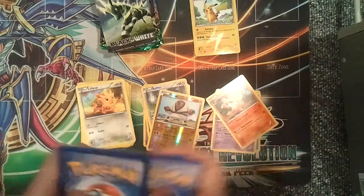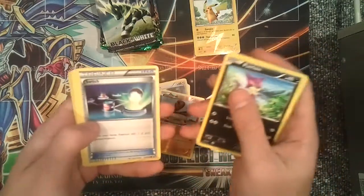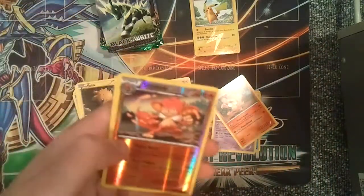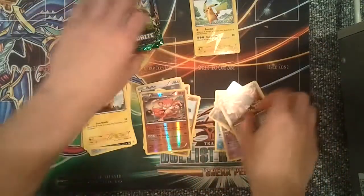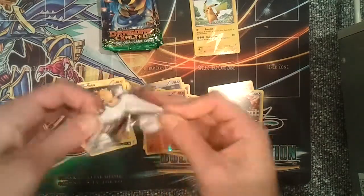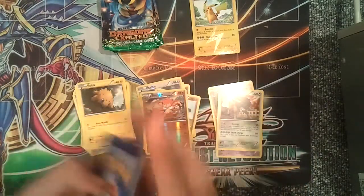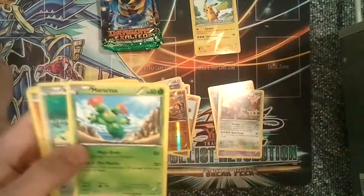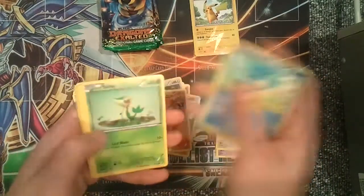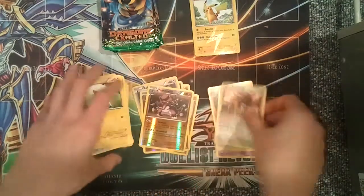I knew Black and White was better than Emerging Powers. Pack two: Watchhog, Whirlipede, Munna, Purloin, Switch, Patrat, Joltik, a Potion, a reverse holo Simisear, and a Bouffalant. I don't know how Bouffalant's not the evolved form of Tauros — it just doesn't make sense, I feel like they messed up. Pack three: Energy Retrieval, Maractus, Audino, Pansear, Patrat, Pansage, Snivy, Blitzle, a reverse holo Krookodile, and another Bouffalant.